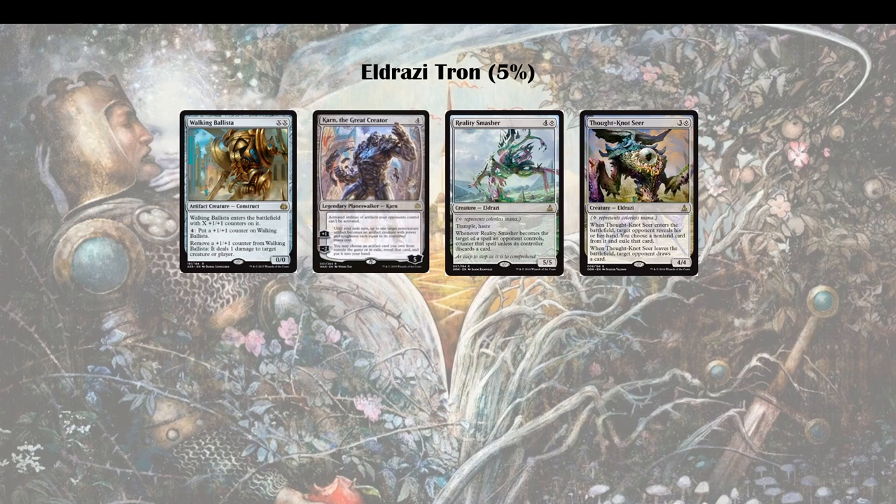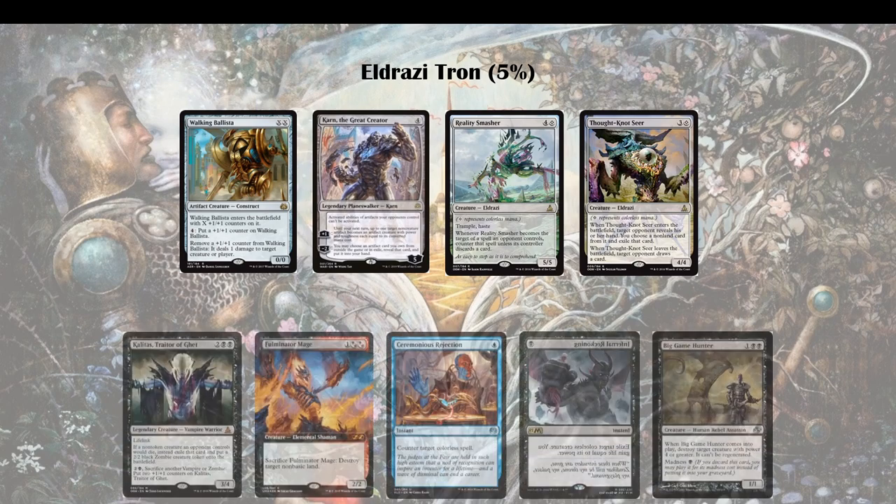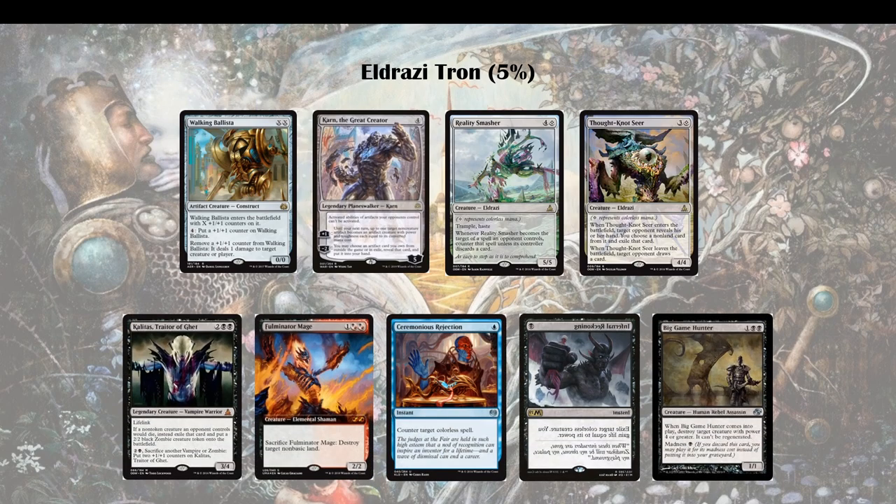Kroxa does make the matchup slightly better, but overall you still want Kalitas. Because the Walking Ballistas — most of the time if you're still in the game, the Walking Ballista just won't survive if you have a removal spell. So you profit from it with Kalitas. You can really go toe-to-toe. Kalitas is smaller than Thought-Knot Seer and Reality Smasher, but it provides value against Matter Reshaper and just outdraws any of their threats. If you have it on the battlefield and kill one or two creatures, there's basically no coming back, especially backed up with counter magic.